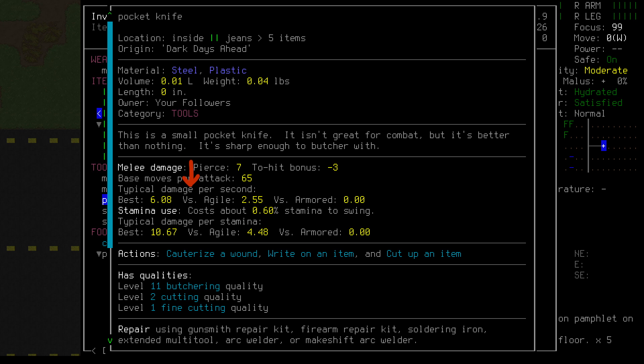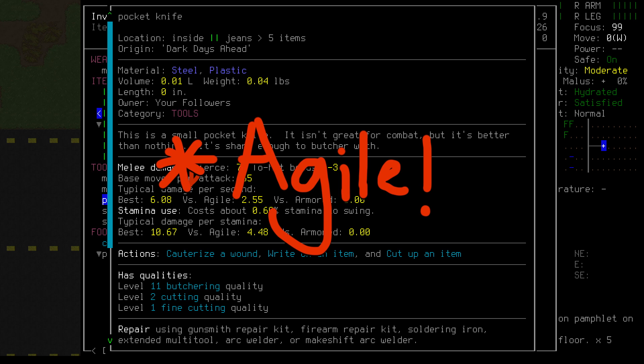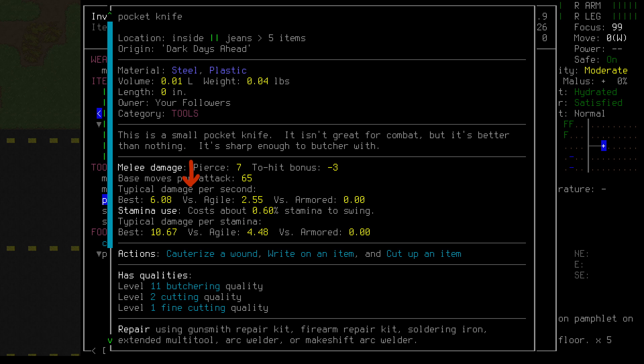These DPS values are derived from our current skills and stats and are tested against three theoretical enemies. Best is a dummy that has no skills or armor, Nimble is a smoker zombie which has no armor but high dodge skill, and Armored is against a soldier zombie, which is very well protected against blades. I am not a big fan of DPS as a measurement in this game, as there are too many factors at play in a real fight for it to really be a good metric, but according to this at least, it would take us about 14 seconds to kill an ordinary zombie, and the game doesn't think we'd be able to hurt an armored enemy at all.